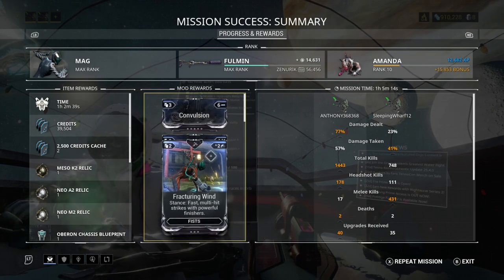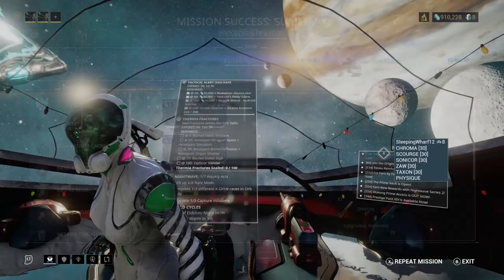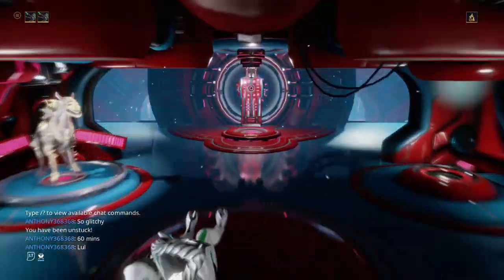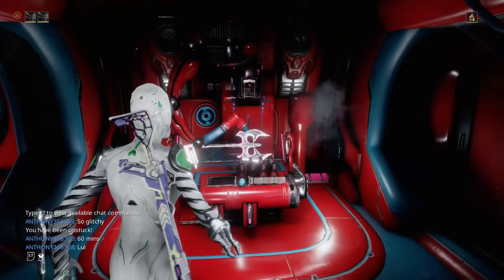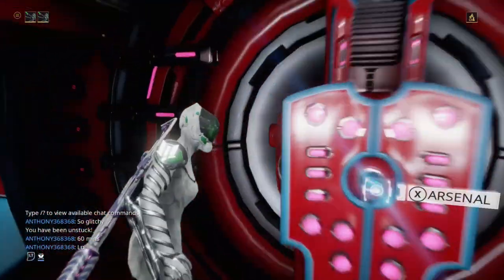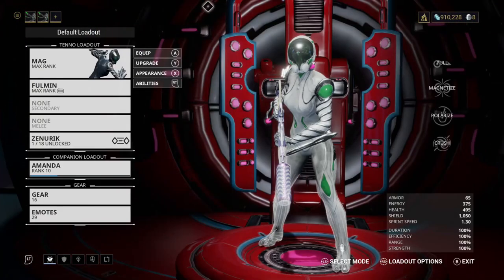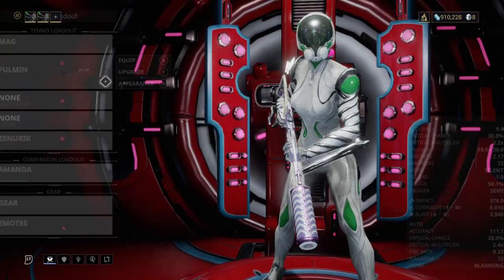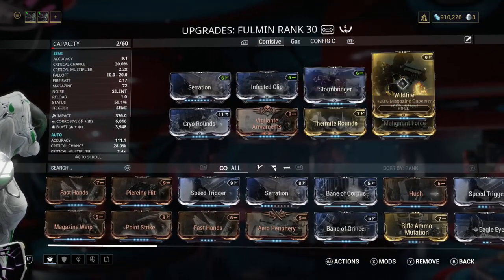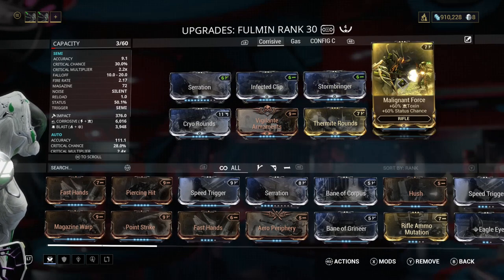You also have to be Mastery Rank 8 to obtain this weapon. However, I made a previous video on how to Mastery Rank fast, which works — I was Mastery Rank 7 not long ago and now I'm 14. I'd say get those two Argon Crystals after you obtain the Hexanon, because Argon Crystals decay after a day. This is my build, which I do not like and I have to get a better one, but yeah — 6,000 radiation, that's pretty nice.